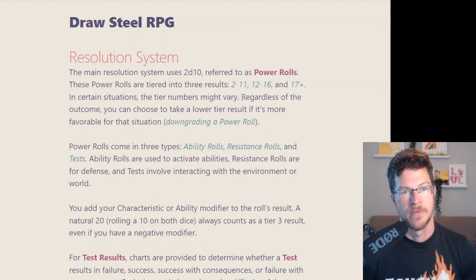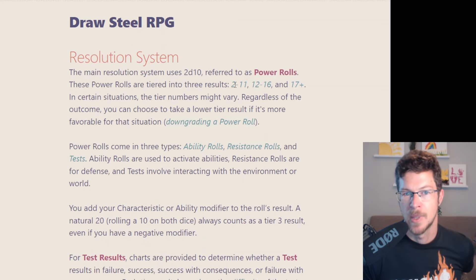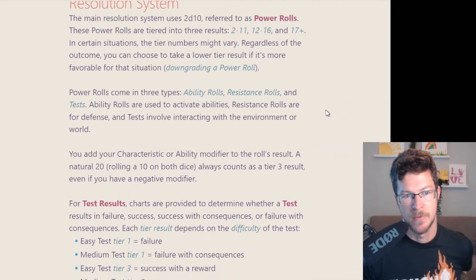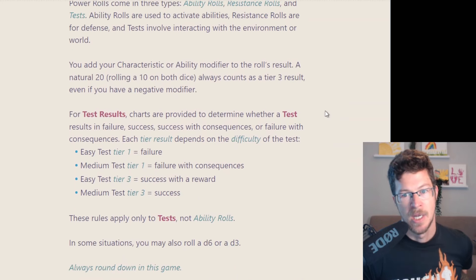The ranges you're looking for are 2 to 11 — they call it a tier 1 — 12 to 16 is a tier 2, and 17 plus is a tier 3 result. So you're looking for these different 3 results. If you ever roll a natural 20, it's automatically a tier 3, because there are minuses in the game. There are different things that are going to give you minuses or pluses.